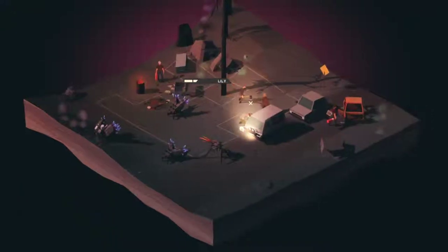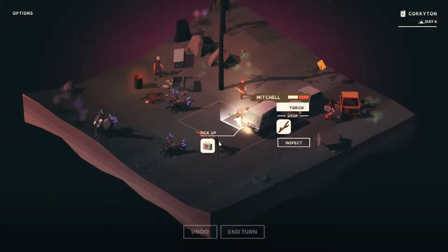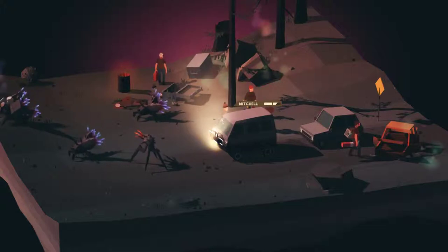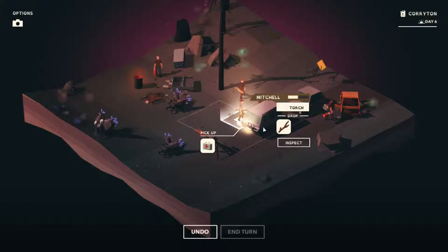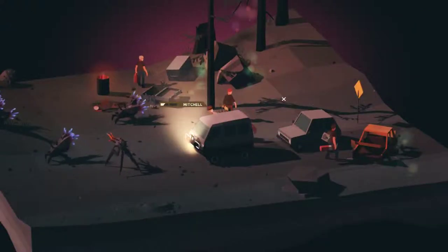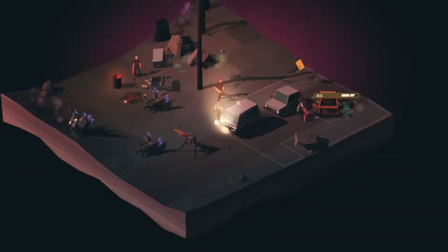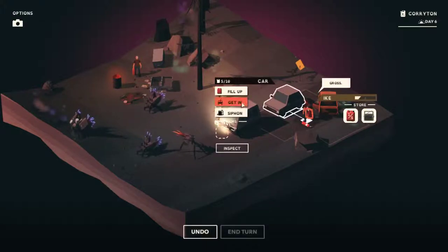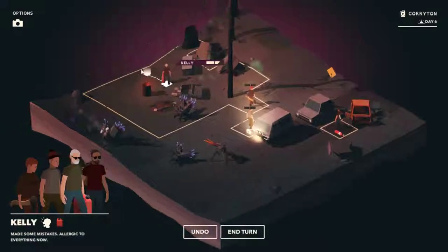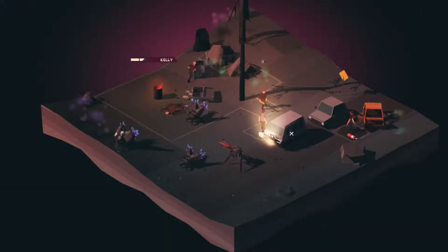Lily, you move to there — attack them. Mitchell, pick up that medikit and heal. Really can't leave that behind. Go back to your stick. We're going to kill this person — hopefully it doesn't break the stick because we need it. Siphon. I'm feeling real mean now. We killed them and we stole their gas. I'm not even sure we can carry this much fuel in the car.